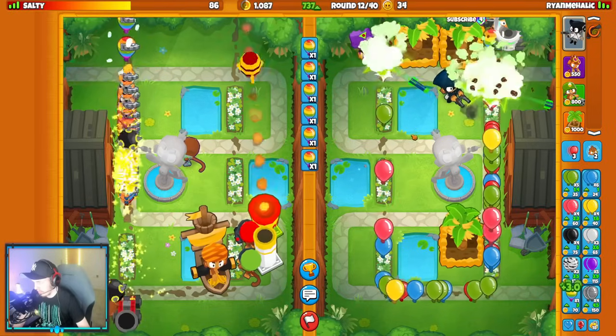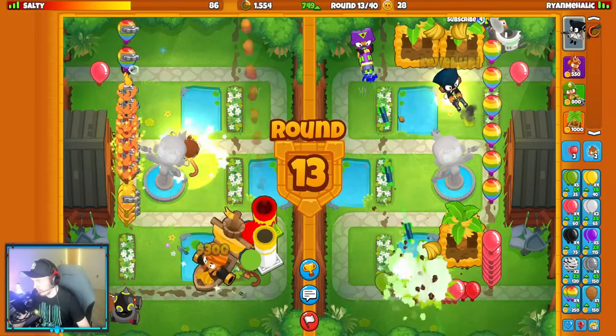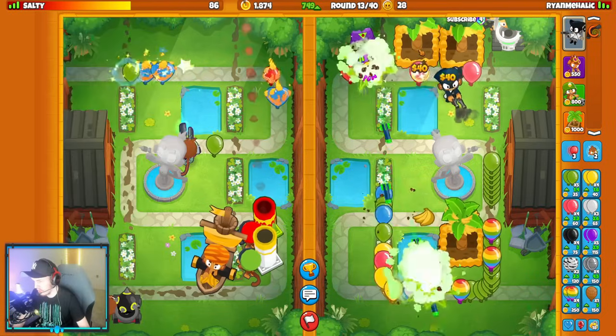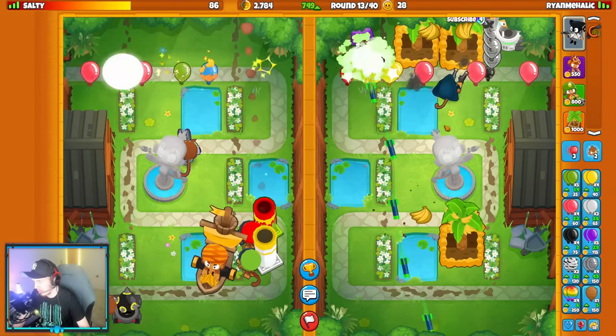I've definitely got to pressure them here though. Their loadout does out-late-game mine, but we should out-money them with our loadout. So the way we can win this is by sending good pressure rushes. I'm going to go for a plantation first and cross-path it, but then definitely rush them.